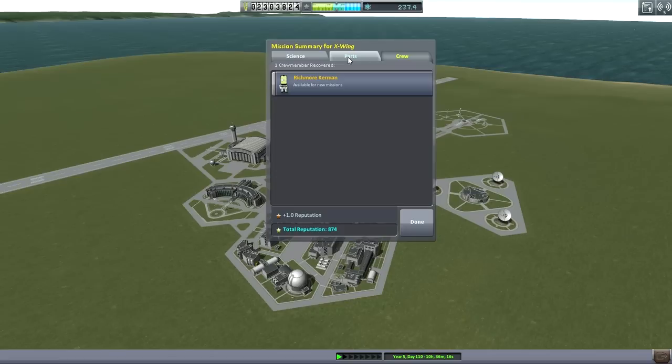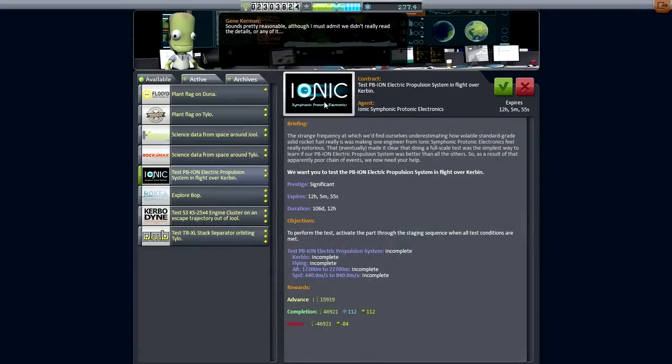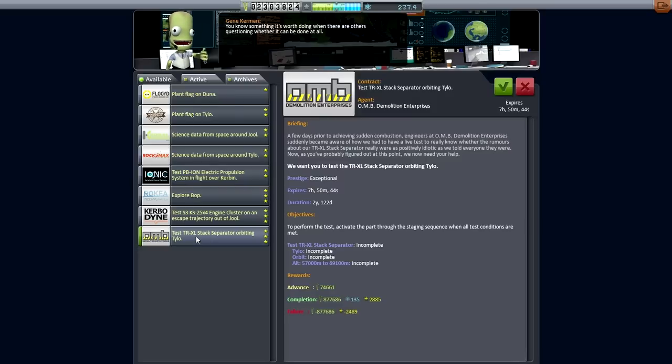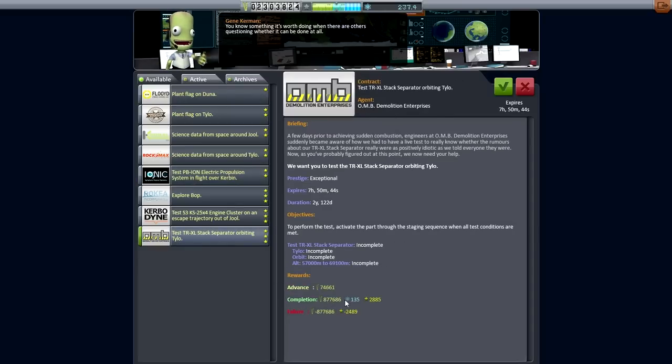A little bit of refinement clearly necessary for this. But Richmore survived — that's good. And we got most of our funds back. Let me think about what I want to do next. I decided to check out what Gene Kerman had to offer. Test a Stack Separator orbiting Tylo — that's ambitious stuff right there. The funds are huge — this is serious funding.